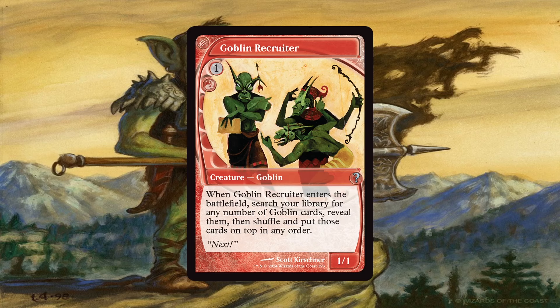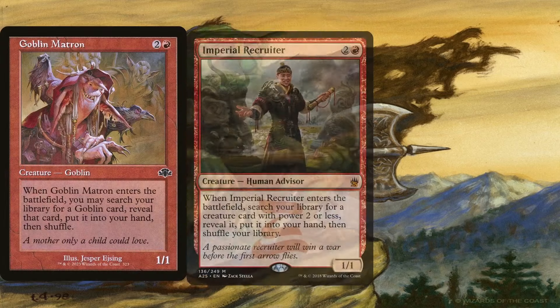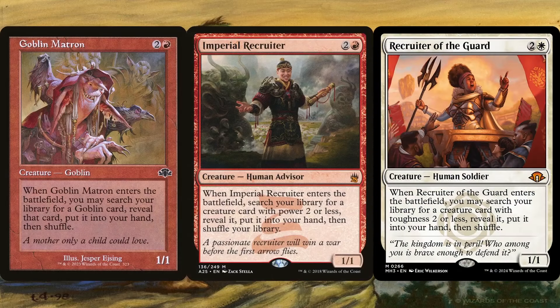If this seems like magical Christmas land, the deck is also running Goblin Matron, Imperial Recruiter, and Recruiter of the Guard. I don't usually play with tutors, but these are all just copies of Goblin Recruiter. This makes it 4 times as likely for us to assemble that Muxus avalanche of goblins. Even then, the previously mentioned goblins are still good on their own since they create bodies for Arabella. But when cheating them in at once with Muxus, it's such a satisfying and epic feeling.